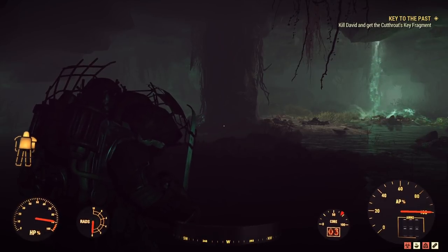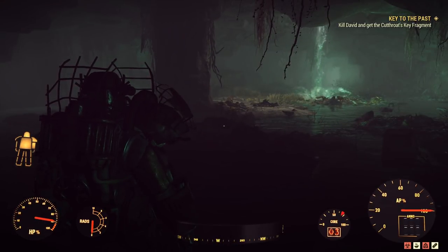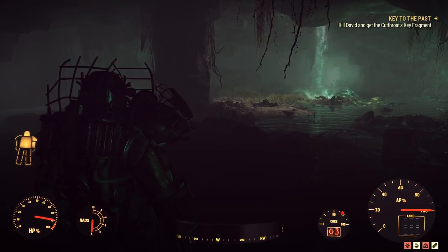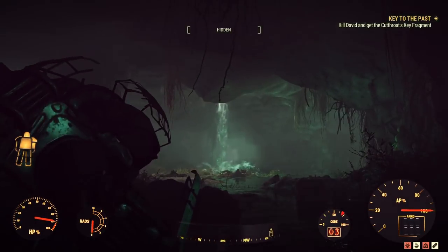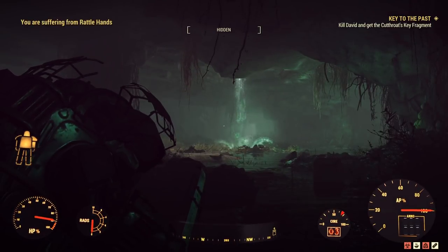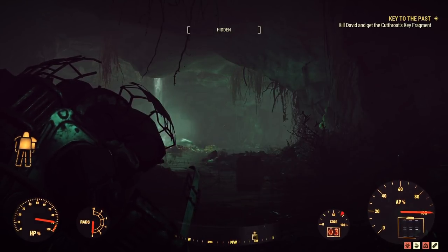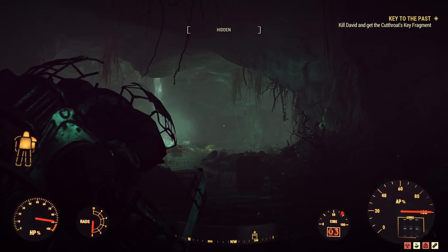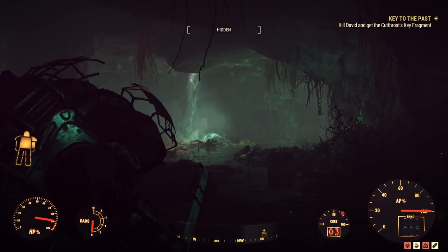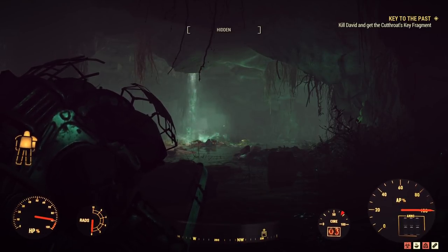I assume the Gourmands just ate each other to death - I'll never ask what actually happened though. There's one more key fragment - this one belonged to the Cutthroats. David, the guy who led them, is alive or something like it. I saw him roaming around near his favorite barbecue shack - turned into one of those scorched things. It breaks my heart to see him like that. I'd bet anything he's still got his key fragment on him, so really he'd be doing everyone a favor by being put out of our collective misery.